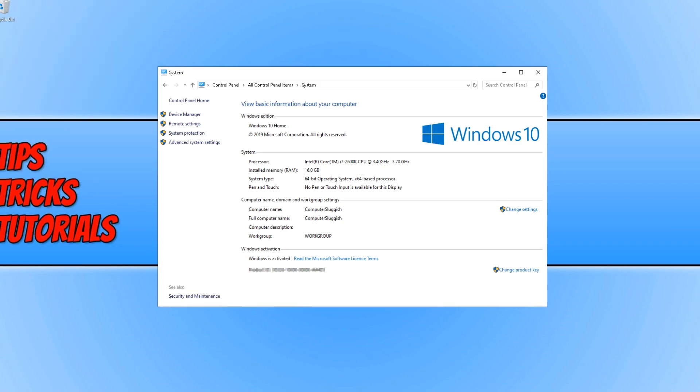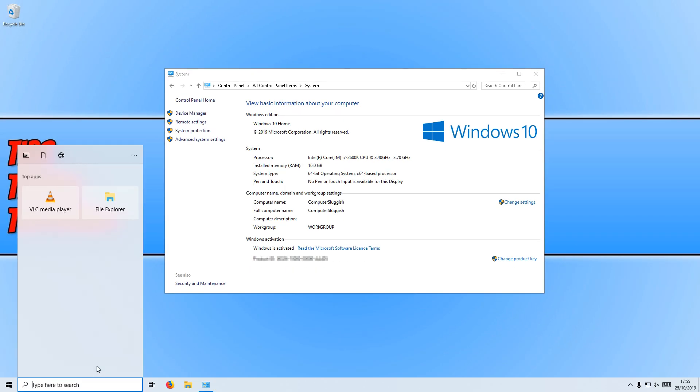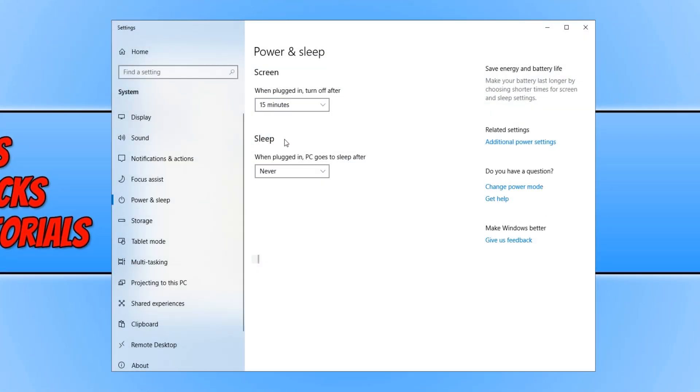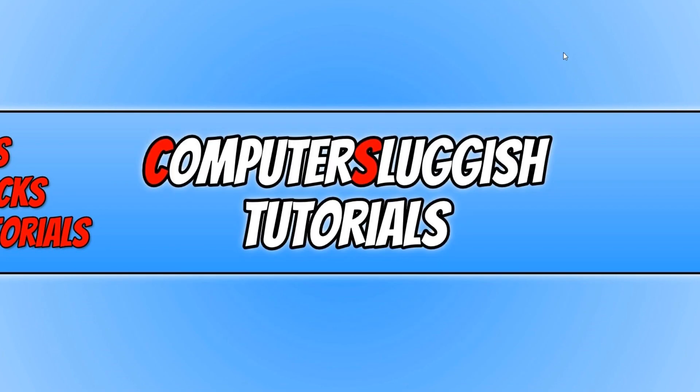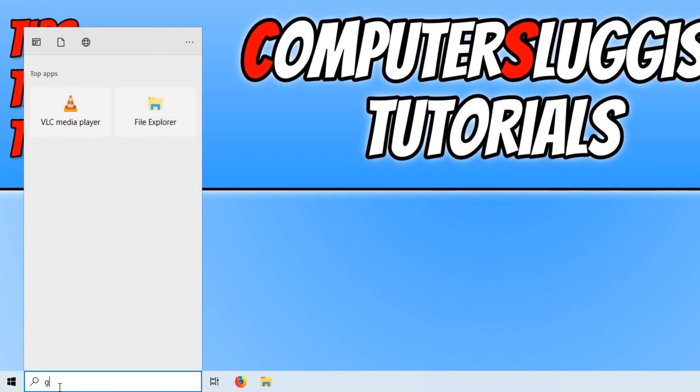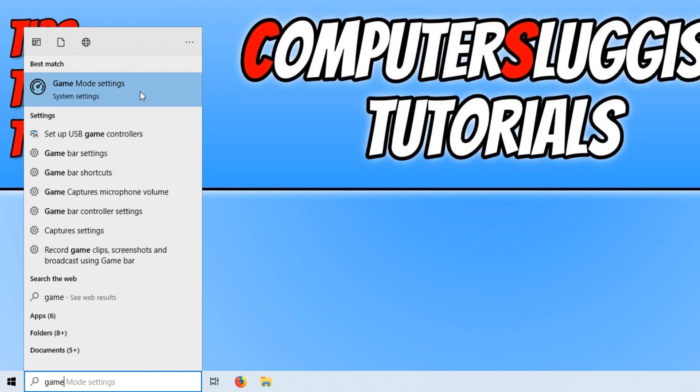Now go to the bottom left-hand corner and type 'power', click on Power and Sleep Settings, then click on Additional Power Settings. Click on High Performance under Hide Additional Plans. I will also put in the description how to enable Ultimate Performance. Once you have turned on High Performance, go back to the search bar, type 'game', and click on Game Mode Settings.